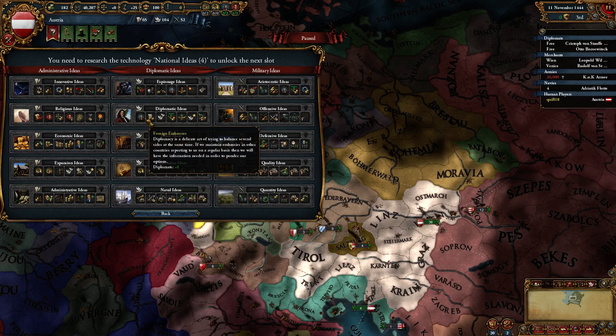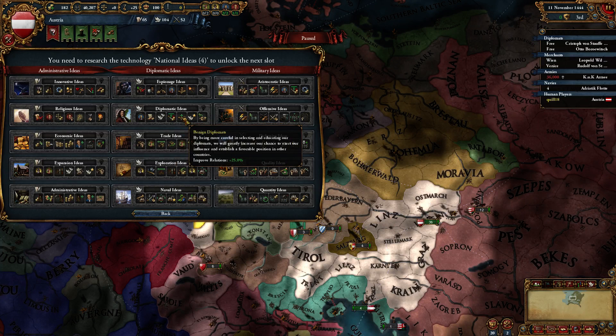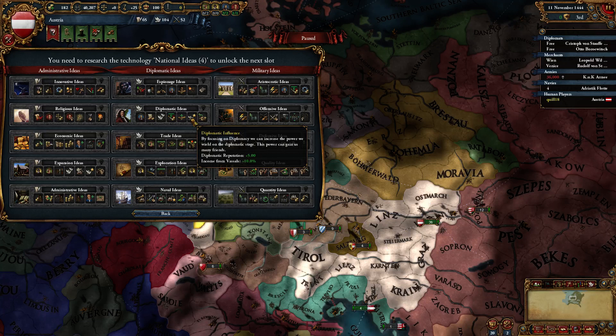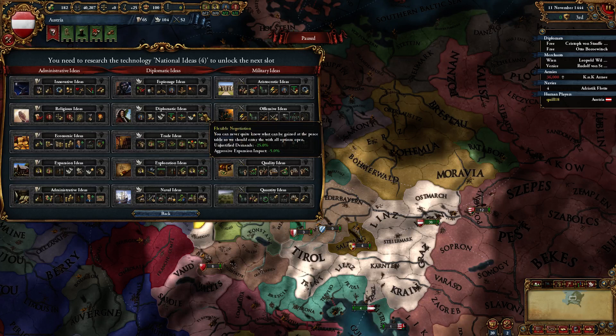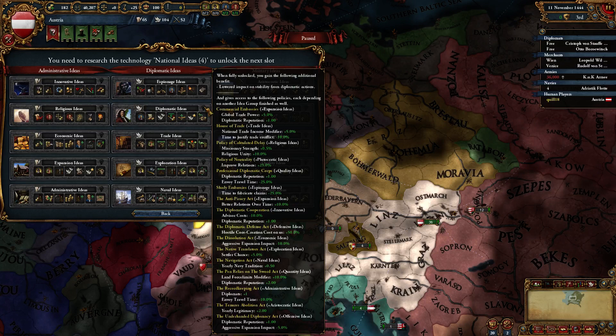Going back to the ideas, the other important things you get in diplomatic ideas are: more diplomatic relations so you can have more vassals, more alliances, and more royal marriages — which are very important. The improve relations boost is quite nice. Diplomatic reputation increase is nice — it's not as useful as it used to be, since it no longer speeds the time to annex a vassal diplomatically; now it costs diplomatic points. But diplomatic reputation is still good for getting other people to agree to things on your behalf. Flexible negotiations can help with war stuff. Lower stability impact from diplomatic actions lets you break royal marriages without losing stability and helps if you're breaking truces.